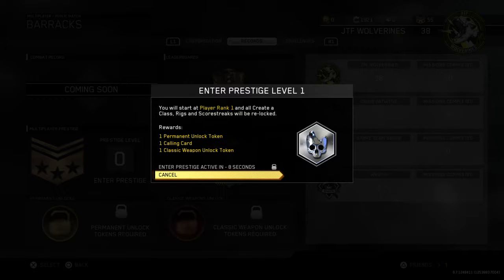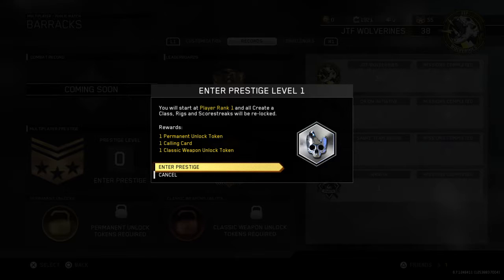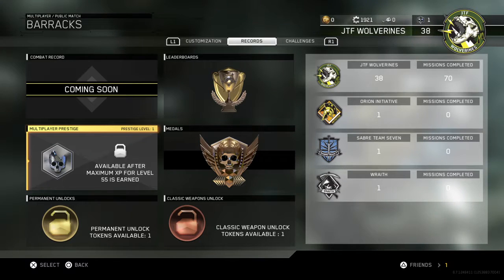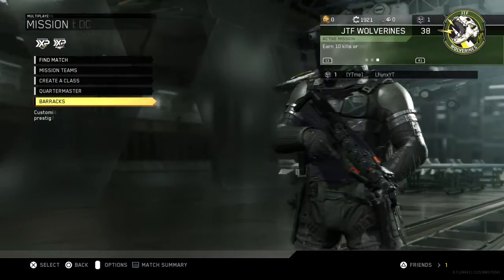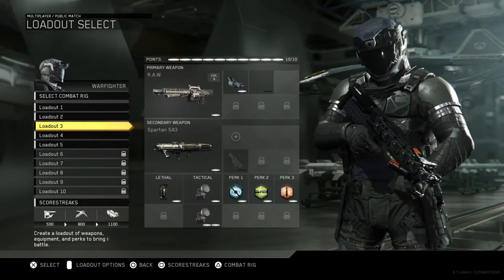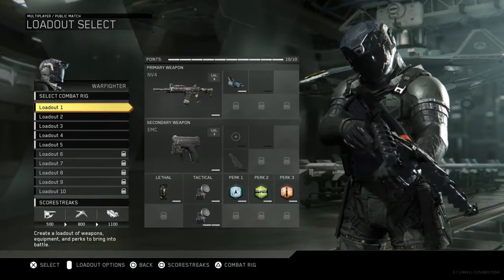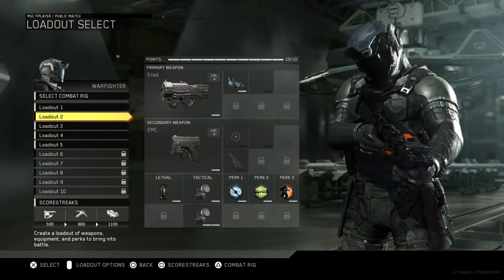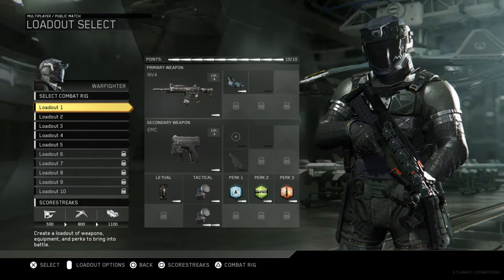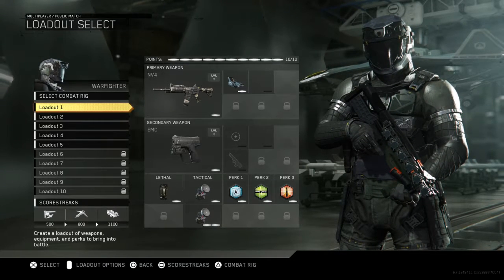So I get a permanent unlock token, a calling card, and then the classic weapon. I'm prestige one now. Yeah, back to all the default classes again, which kind of stinks because I forgot to take a screenshot of my old K-bar class, but that's okay, I'll do that later.